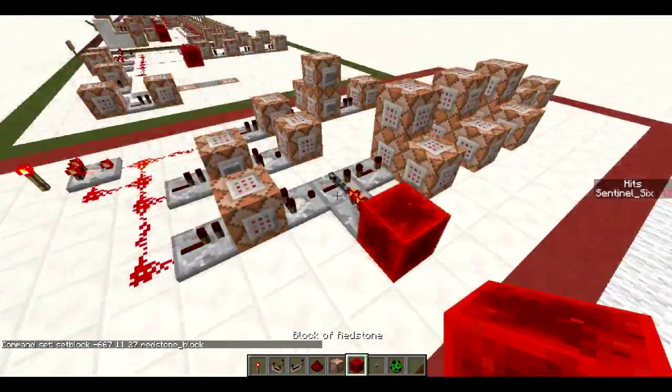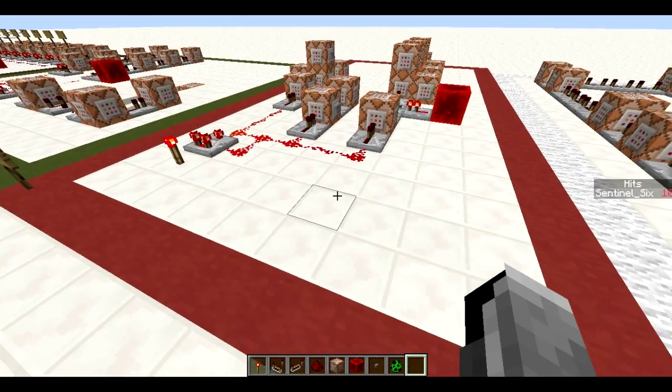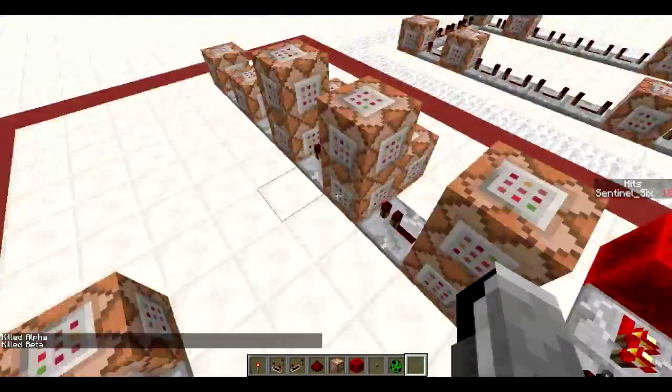I now need to do that by hand because otherwise it's not going to work the next time I use it. I also need to kill the silverfish because I kind of messed with the system by going into the command blocks. So yeah, that's basically how the system works — it's pretty simple.